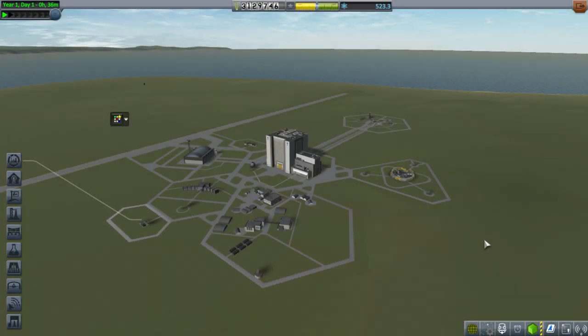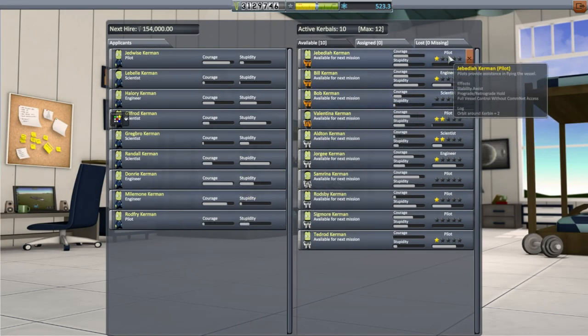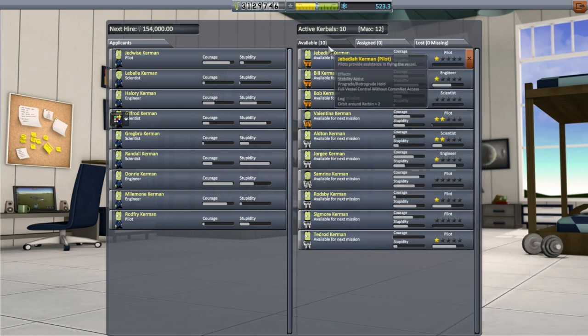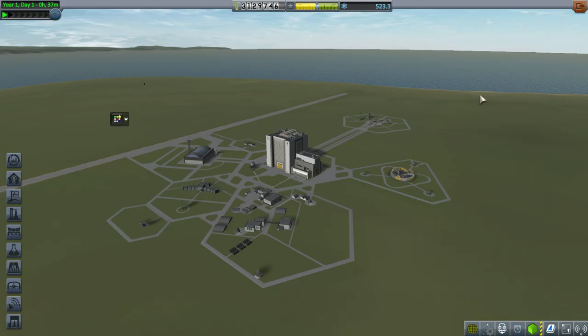Hello everyone and welcome to my colonization series in Kerbal Space Program 1.2.1. This isn't a perfect continuation of my colonization 1.1.3 series, so that's why I'm starting the number sequence anew, but it isn't a completely fresh start either. The things I've carried over are our funds, our science, the state of the tech tree, and also our Kerbals. So our Kerbals have the correct amount of experience, and the actual Kerbals listed here are the ones from the colonization 1.1.3 series — they've done all the things.